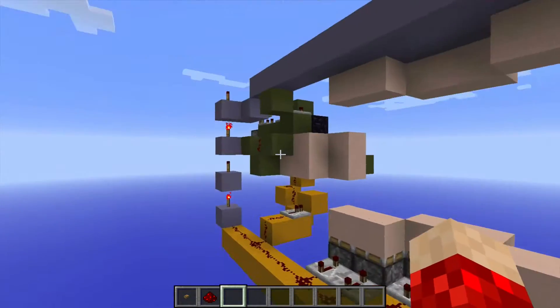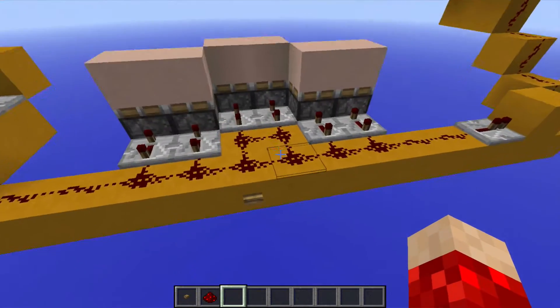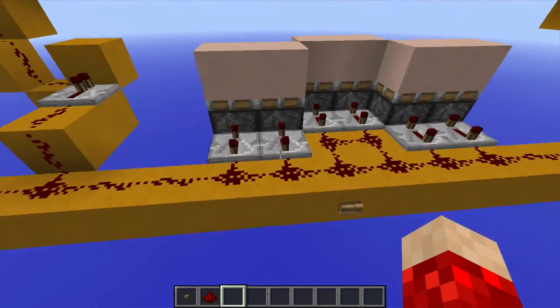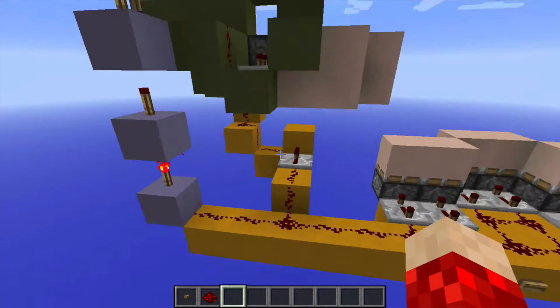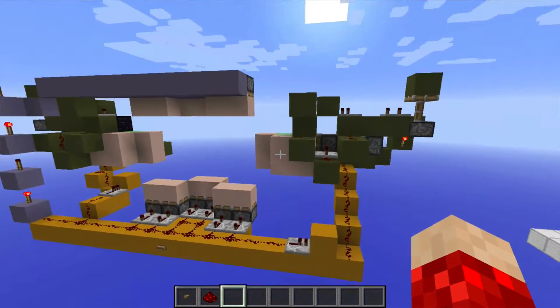Now, it also goes up this torch tower, activating these pistons, and these pistons after four ticks — and the ticks and the Redstone torch ticks and these ticks all happen around the same amount of time. Now, that's enough talking, let's show the tutorial.